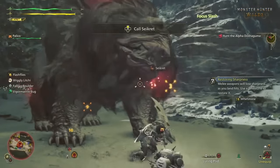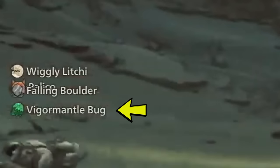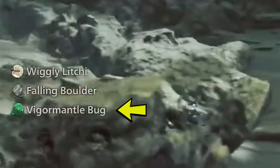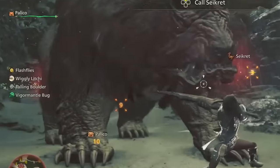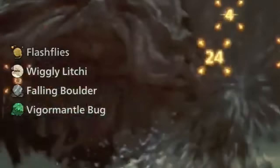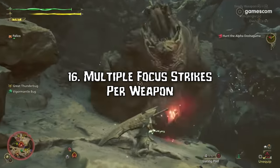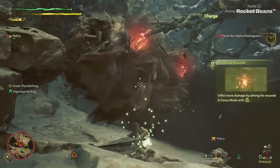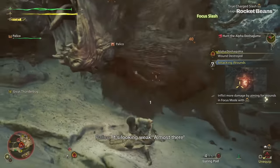Number 15: You can briefly see a new endemic life called Vigor Mantle Bugs. These are endemic life that, I assume, will give you effects akin to their namesake — likely adding some extra padding to your health bar, allowing you to tank more hits without actually losing your normal health. Number 16: I noticed a new focus strike for Greatsword. Up until now we've only seen one focus strike per weapon to destroy wounds, but this one is looking a lot more fluid, taking less time to hit and destroy Doshaguma's wounds.